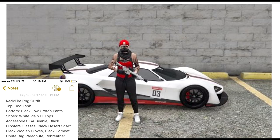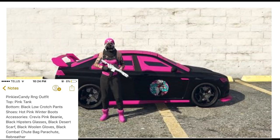Here we have two female outfits from Little Miss Psycho. The first one is called Red X Fire RNG, and this one honestly looks really awesome. I love the color combo — the black, the red, and the white — especially matching it with the car in the background. I love the beanie mixed with the rebreather, then you have the red tank top and the black pants with the white shoes. It just looks really nice overall.